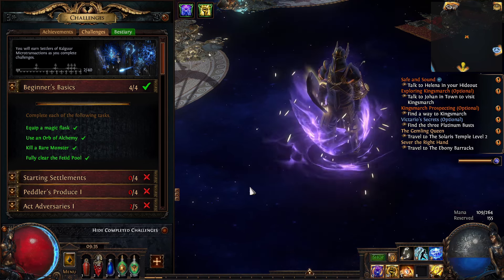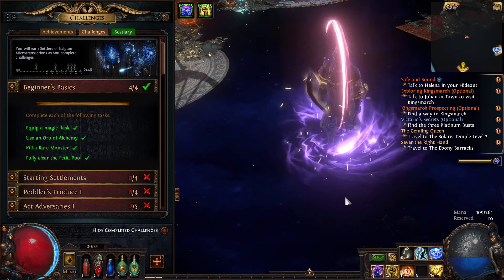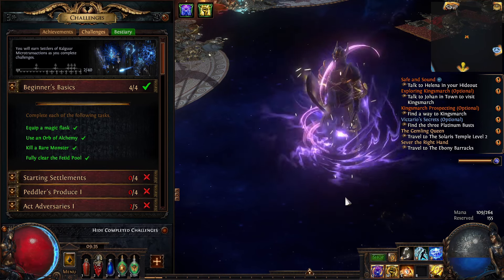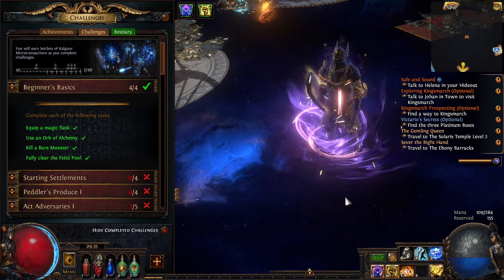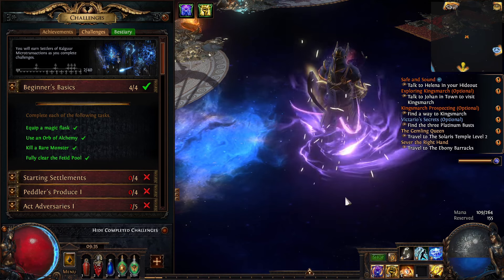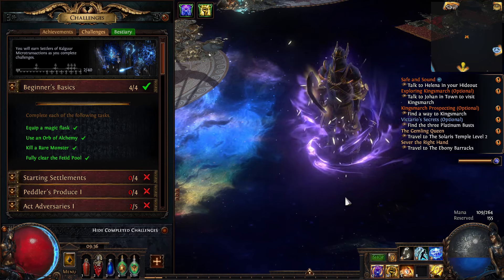Last episode, we knocked out Beginner's Basics — it really was super easy. One of them was fully clearing the Fatigued Pool, which I love because it actually has the countdown at the bottom left. And it's really cool when you fully clear it — the entire zone lights up. I have always loved that. It's a really nice touch; little subtleties that show that GGG loves their game and takes care of it.